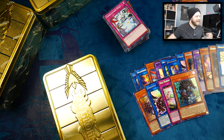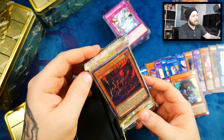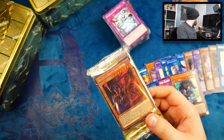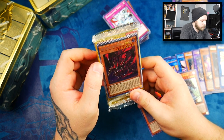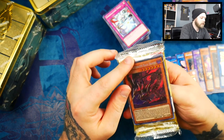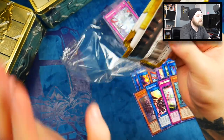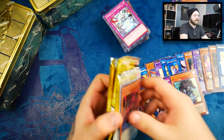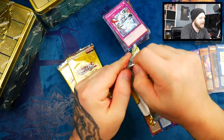The promo packs is where you're gonna be all grits and gravy. We got a Red-Eyes Alternative — what's he at? About two bucks. He cannot be normal summoned or set, must first be special summoned from the hand by tributing one Red-Eyes monster from your hand or field. He's sitting at a cool two dollar bill. We got the sticky packs producing — we got the pack fourteen banging.